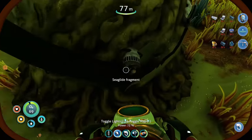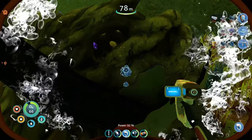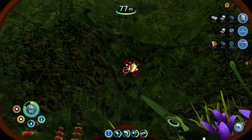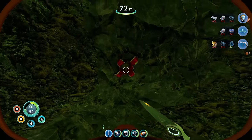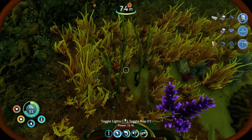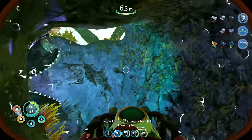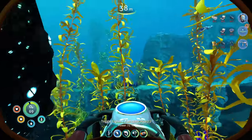I heard a creepy creature — oh, he's right there! Should we knife him? It works! You can totally just knife the little boogers, that's amazing. Let's see if there are any more. Let's go check a different little nest.